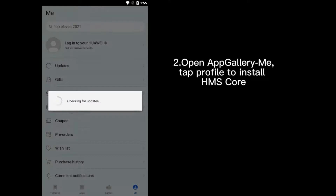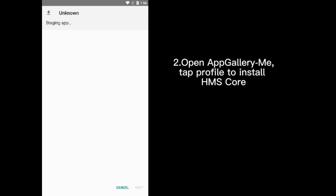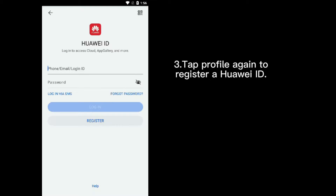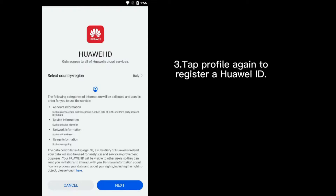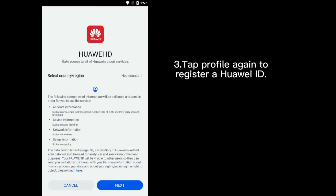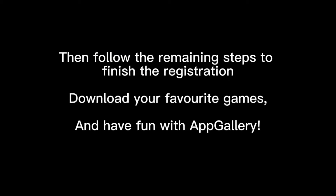You can download the AppGallery from the official link in the description of my video. When you make an account, you just need to set the country region to any European country so you can join the campaign. Then go to the promotions section and click on Monopoly Go to download the game. Thank you for listening and thanks to Huawei for all these nice offers and campaigns.